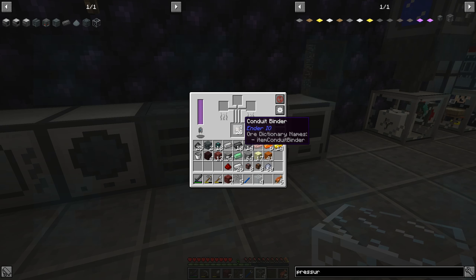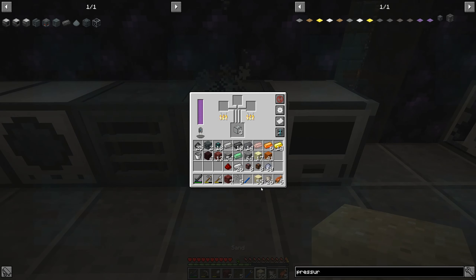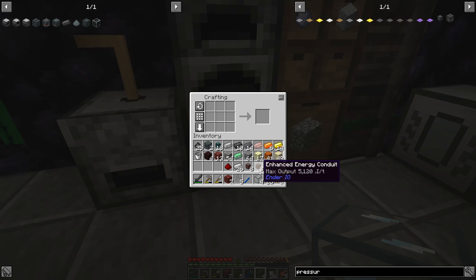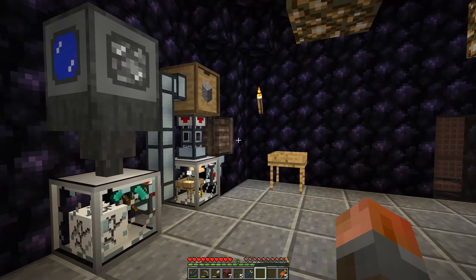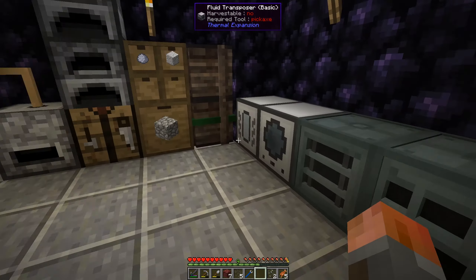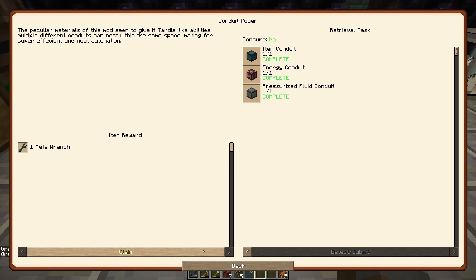And then just pressurized fluid conduit: conduit binder with fused quartz and the original fluid conduit made from quite clear glass. Do I have enough? Yeah, I should. I just need quite clear glass — lots of sand, so we'll get that made into regular glass and put it back in. That gets us the pressurized fluid conduits. So there we go with that quest — it gets us a yetto wrench. Then it unlocks the Bob Ross quest which is a painting machine quest, and that gets us facades. But in this pack we're not really going to be using facades.